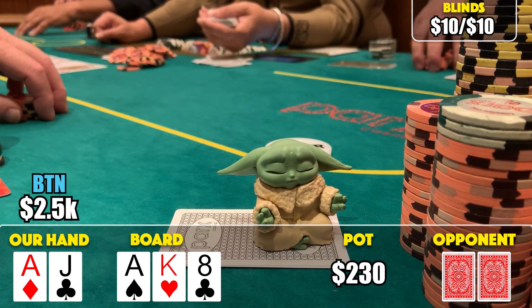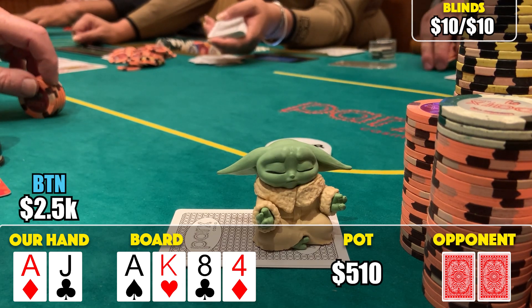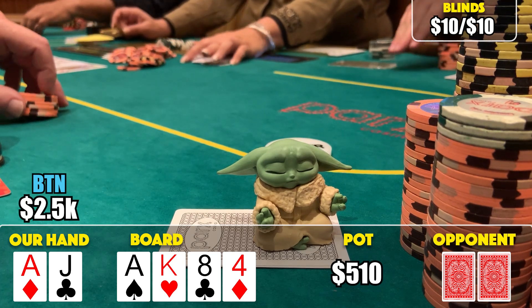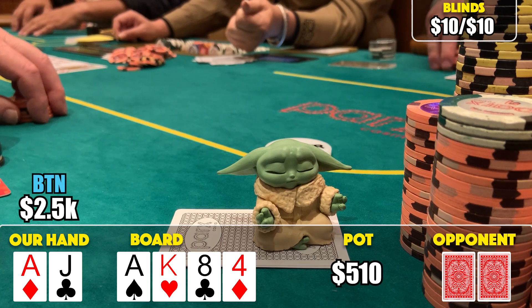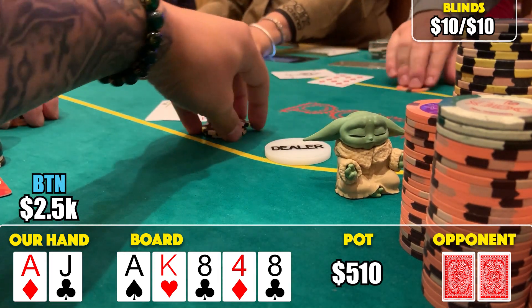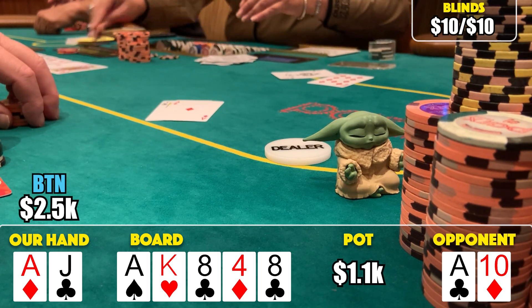The early position player folds and we go heads up to the turn. The turn is a blank four - the pre-flop raiser checks. I'm ahead and decide to check, playing a different style than my past $10/$10 sessions. I've been noticing spots where I might be getting greedy, so I've been honing my two-street strategy. I bet 300 on the river when an eight comes. The out-of-position player snap-calls, but unfortunately the board pairs - aces and eights with a king kicker. My jack doesn't play against their ace-ten and we chop. Stack is sitting around 2,500.